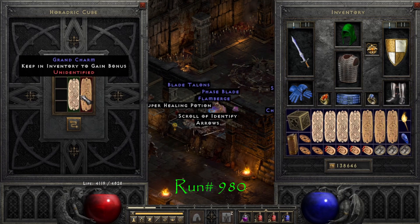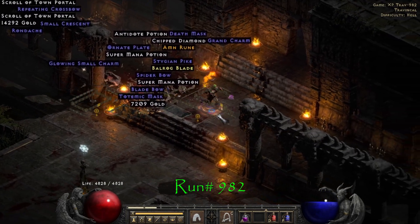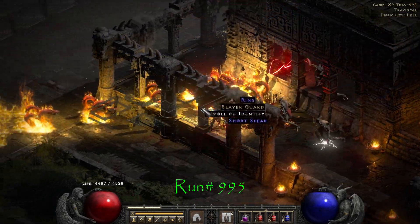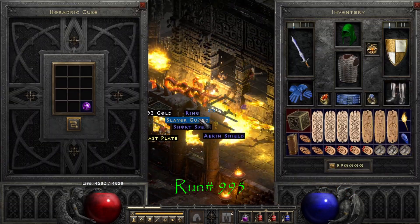On run number 980, the best drop of the session comes — a 36 to life Pally Combat Grand Charm, which I was super stoked to find. This is probably the best charm I've ever found in D2R by a long shot. Two runs later, we find a 1 to Lightning Skills Grand Charm. Our last notable drop of the session comes on run 995 — an Ethereal Arioc's Face with 6% life leech.